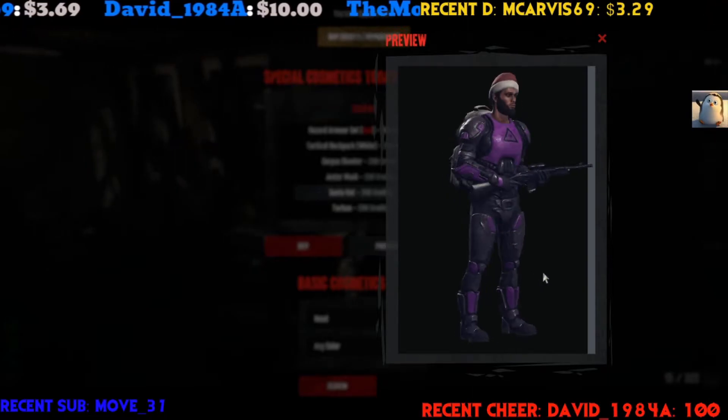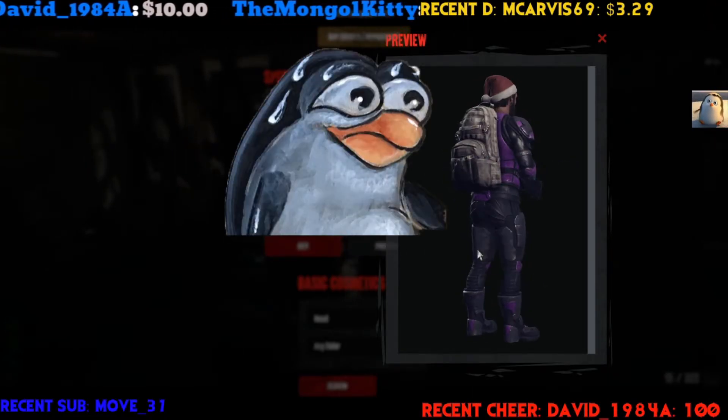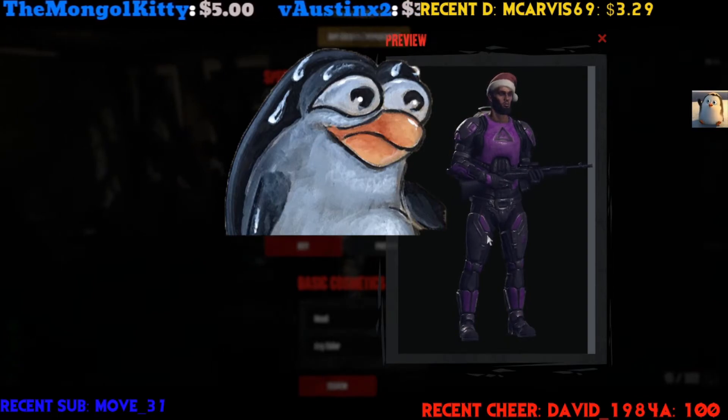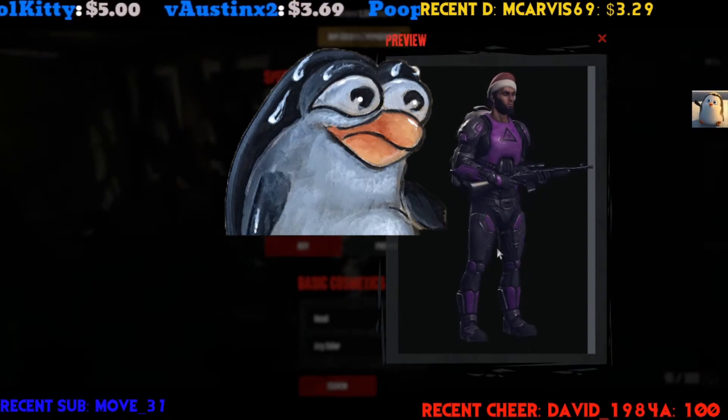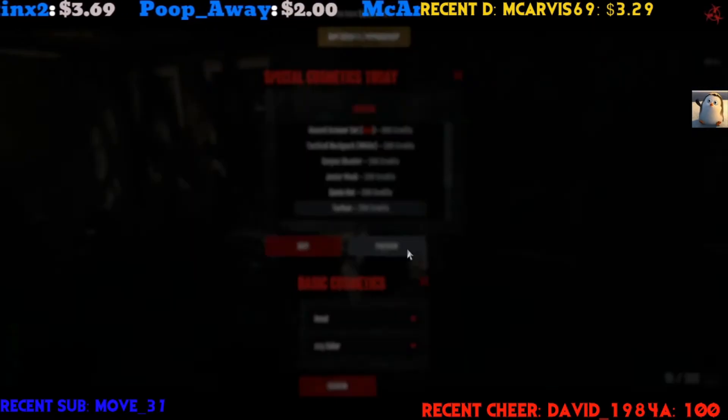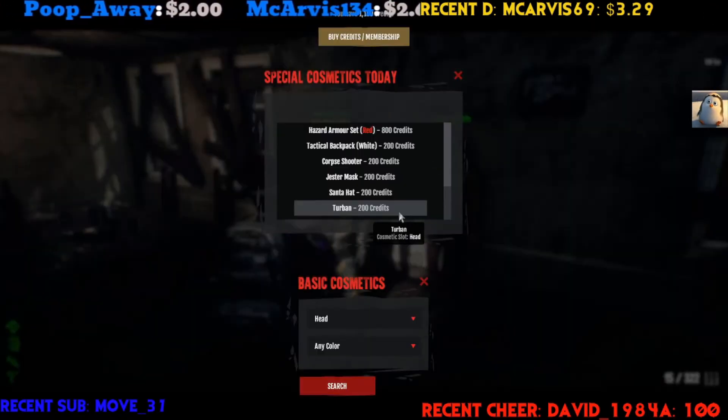Willis, Willis — get it! I'll just put a giant Santa hat on the front — that'll be the cosmetic for today. And then there's a turban, cool.